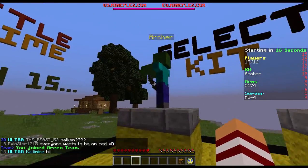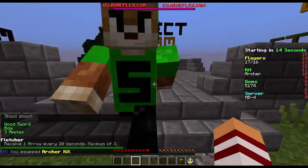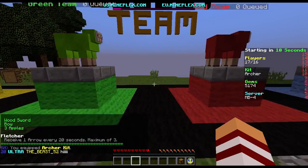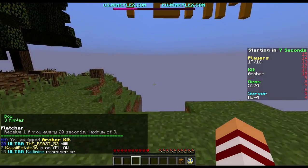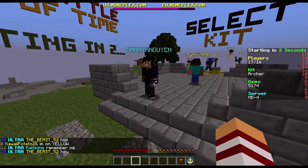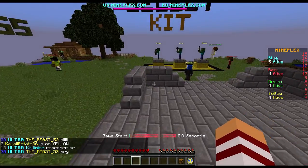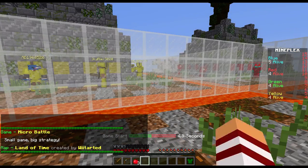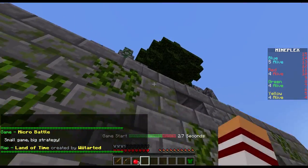I'm going to go with the Archer class this time because it seems a little better. You receive one arrow every 20 seconds, a maximum of three. We're going to get a Wood Sword, a Bow, and three Apples. We're definitely going to go with the Archer class, it seems fun, kind of epic. We've went Miner both times and it hasn't worked out, so we're going to wait and then basically just tower up there as fast as we can.